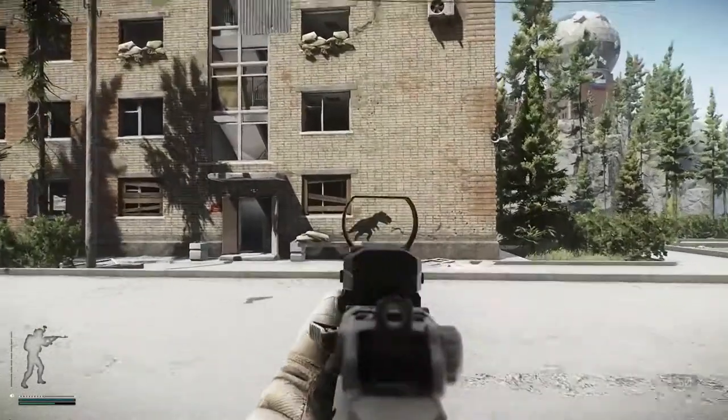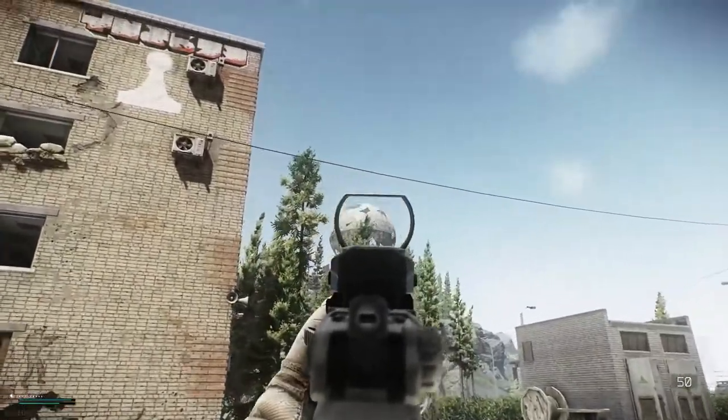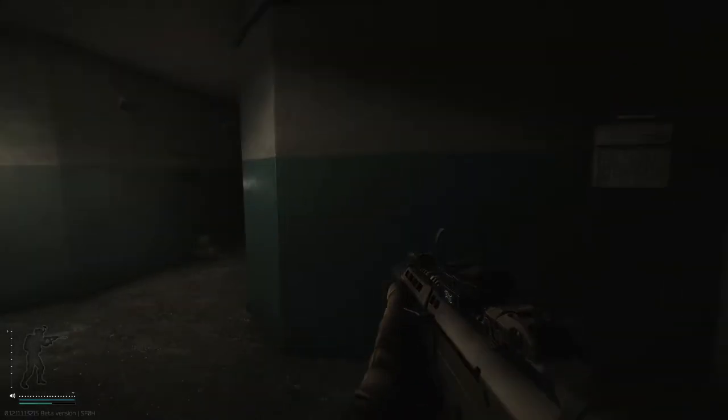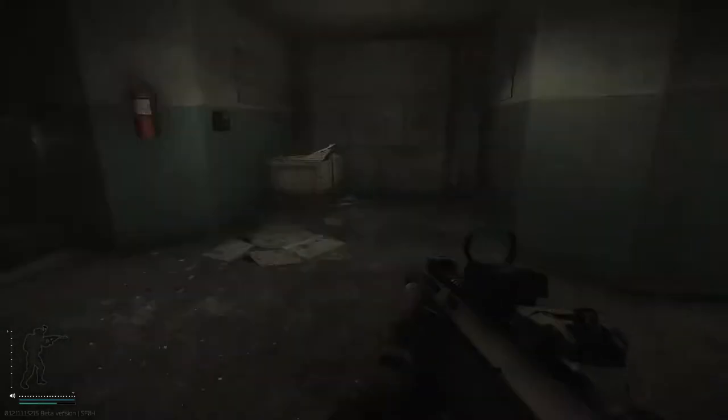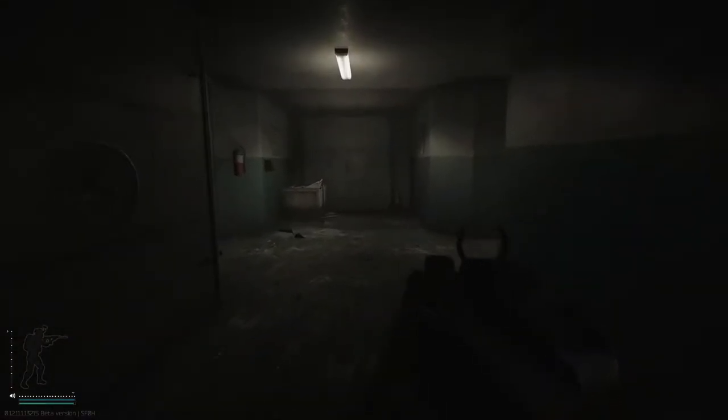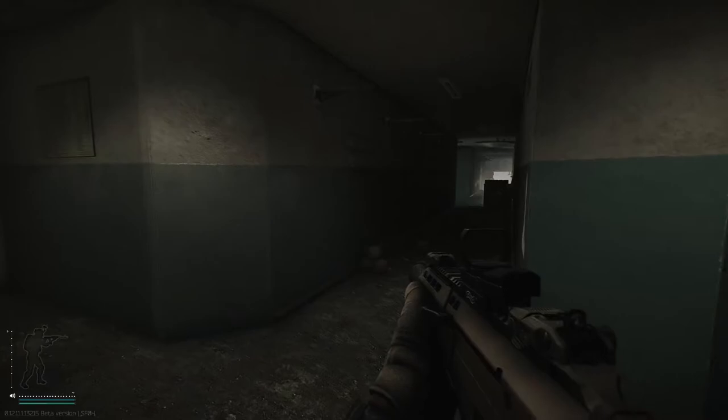Last but not least we have the building with the little dinosaur that is closest to the dome. Once you've done all five, all you need to do is survive the raid and extract and you will have completed the mission. If you die though, you have to do them all again, so it's one of those that you want to be a bit covert when you're doing it, otherwise it can be a bit of a pain in the butt.